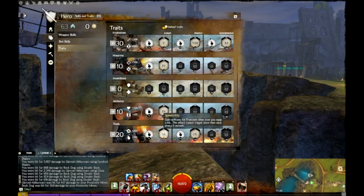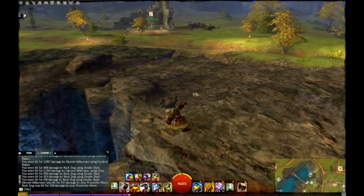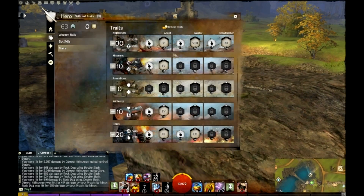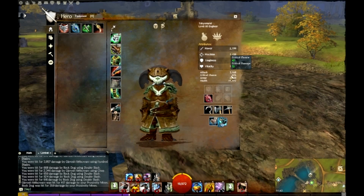Straight into tools. We've got the speedy kits for the mobility — swiftness. We've got the scope: 10% crit chance while standing still. Now, if I'm positioned correctly and I'm spamming grenades, that is 10% more than what I already have, which would be 52%. And my crit damage is also 52%. So 52% crit chance and 52% crit damage is very high.